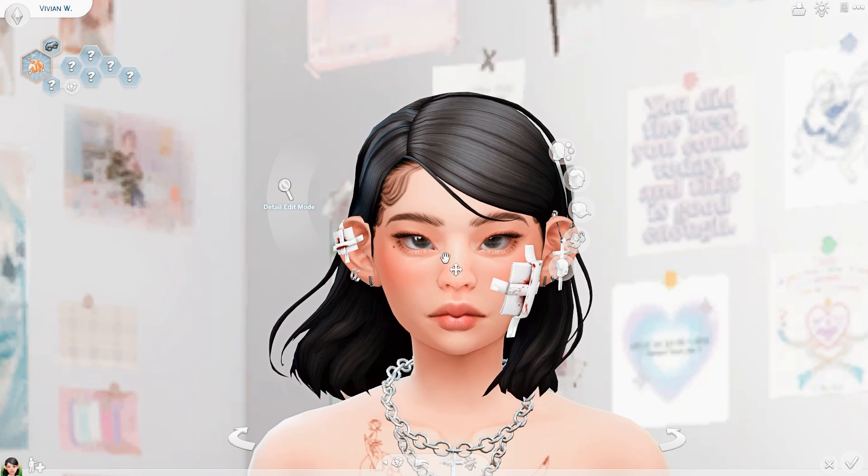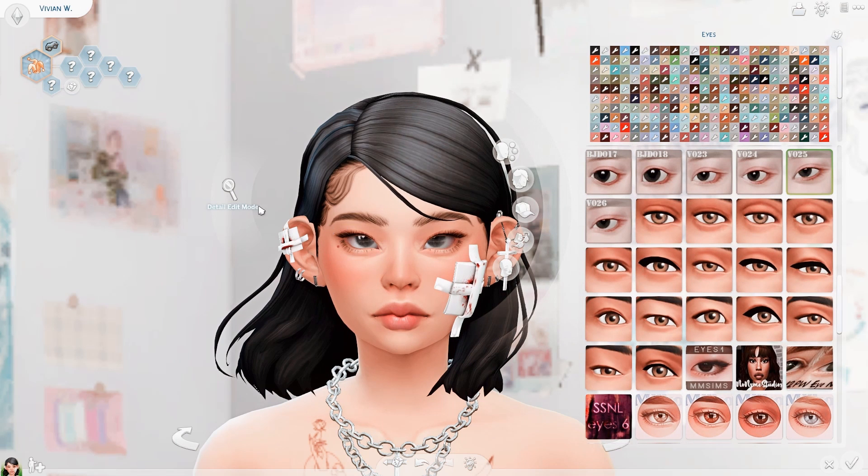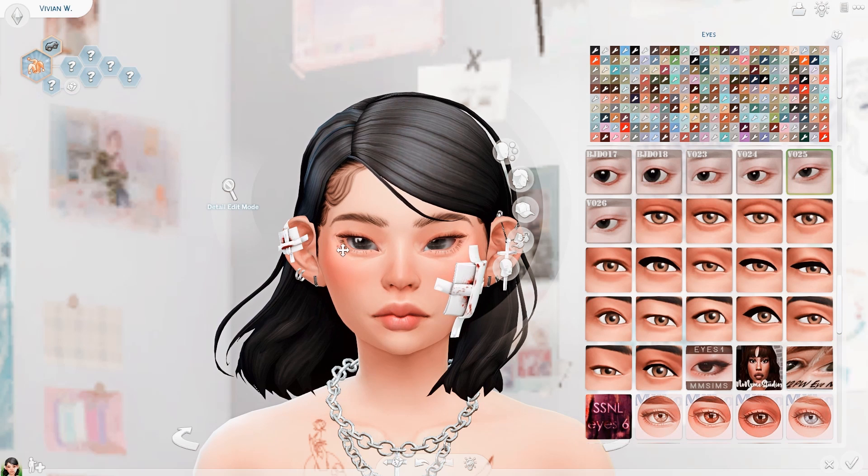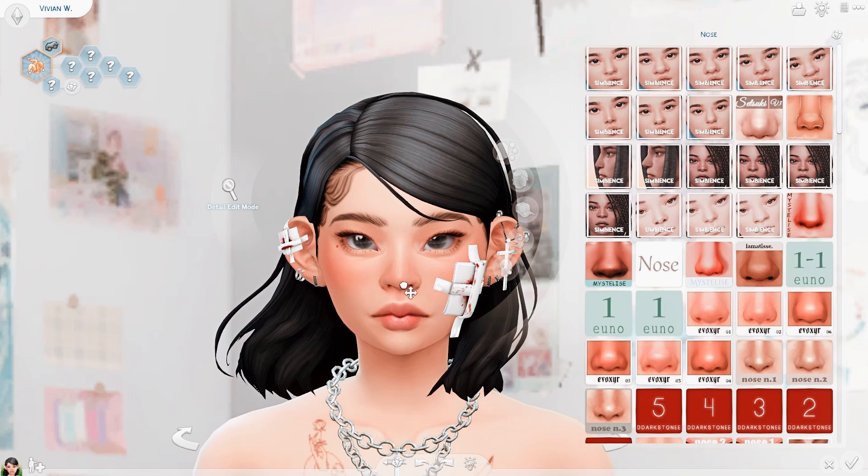My first eye slider is the one that makes Sims cross-eyed — you grab the tear duct area and pull inward or outward. The other slider is for the pupils: you can make them really small or super big. I like to set them around the middle with no white showing at the bottom. Another slider lets you grab the corners and make your Sims' eyes super small or super big — I like to max them out. You can also tilt the tear duct area inward or outward.